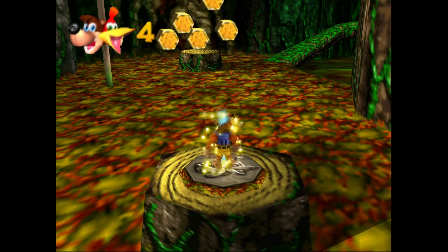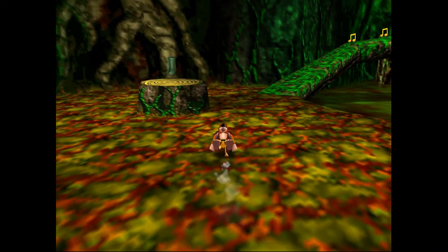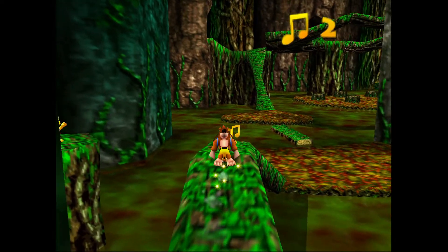Welcome back. Haski here with another guide for Banjo-Kazooie. This walkthrough is on getting all of the Jinjos in Bubble Gloop Swamp. This is a pretty good one — we get to turn into the crocodile form, which is always fun.